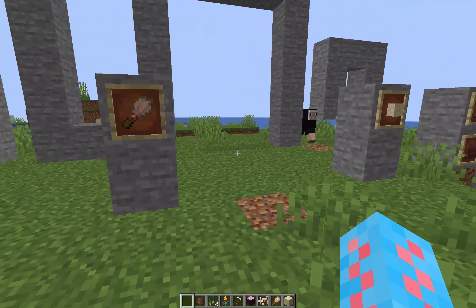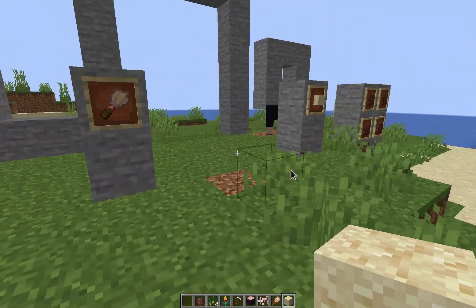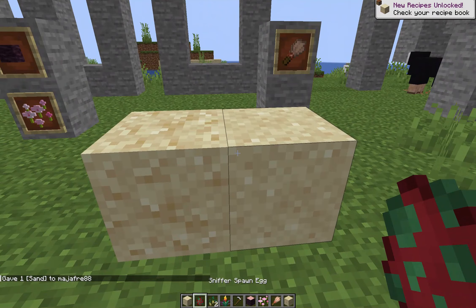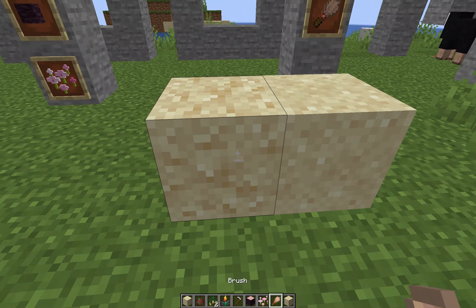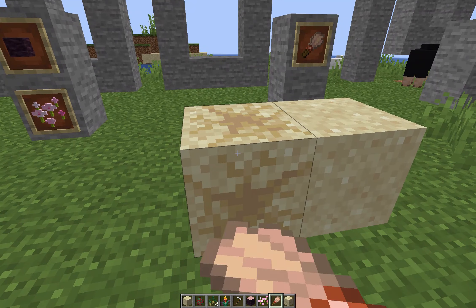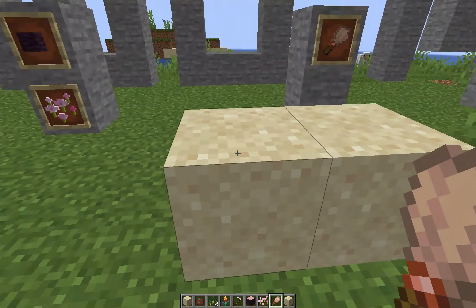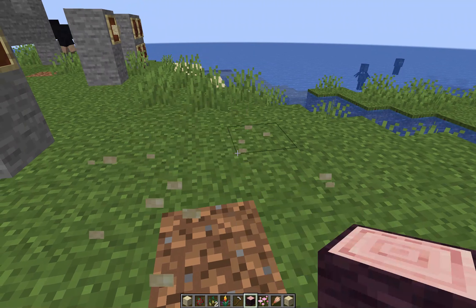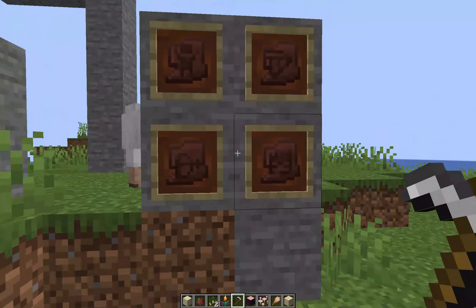Next we're going to talk about the archaeology updates. This includes the brush and the suspicious sand, as well as some pottery shards. The suspicious sand looks a little bit different from normal sand — it's a little more grainy. If you get out your brush and hold down right click on the suspicious sand, it will brush away to reveal if there's anything hidden inside. As you can see there was nothing hidden behind that one, so it just turned into normal sand. You can find a whole bunch of different things inside suspicious sand, and it is found in desert temples and desert wells.